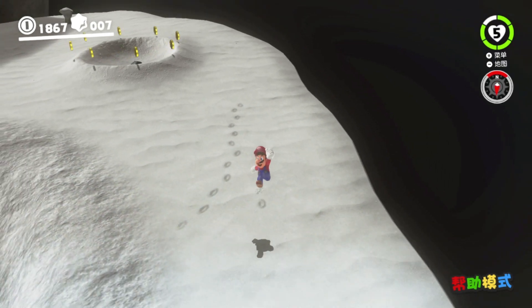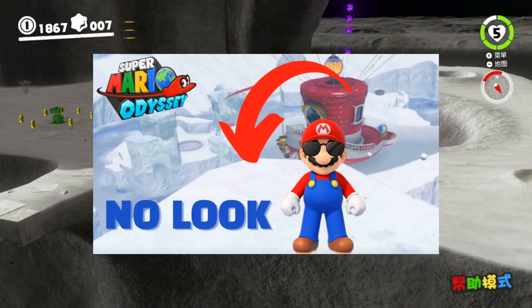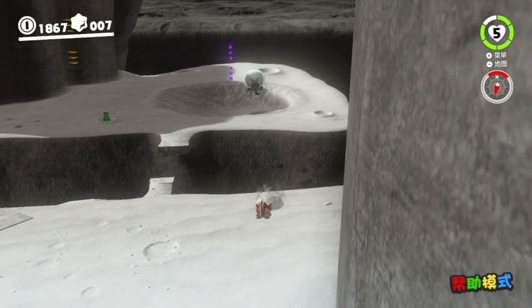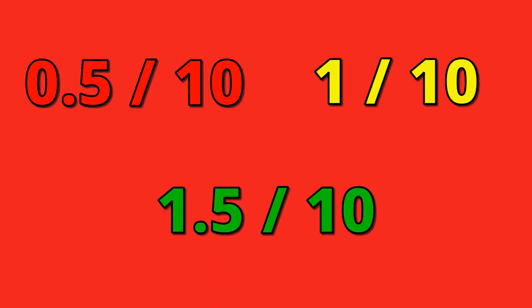You've probably seen some really impressive Super Mario Odyssey trick jumping videos. You might have even seen my Super Mario Odyssey no-look trick jumping video. But today, we're not going to be focusing on the hard trick jumps that take hours to do. We're going to be focusing on the easy trick jumps — the 0.5 out of 10, 1 out of 10, and 1.5 out of 10 trick jumps.